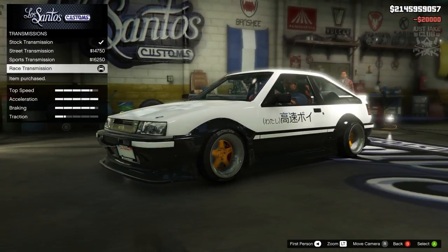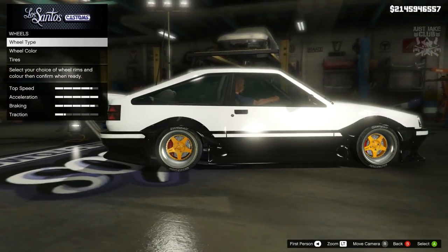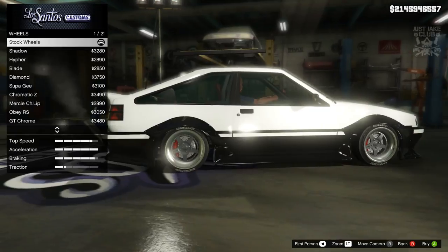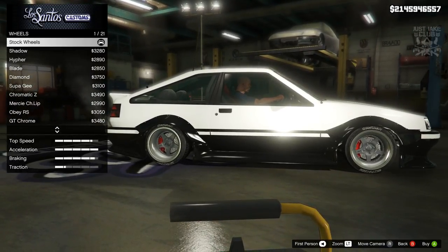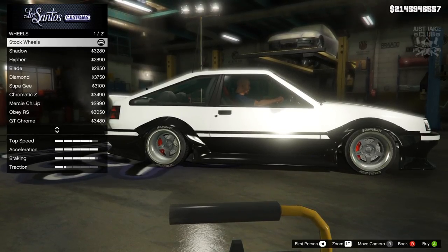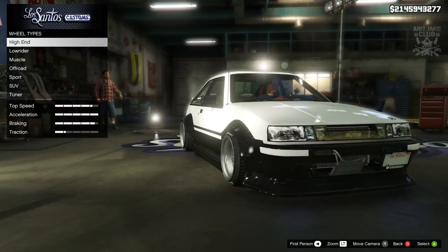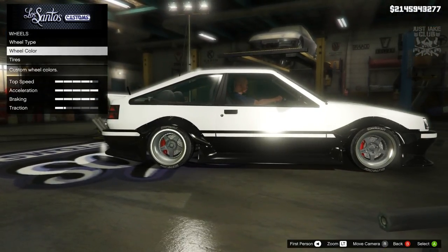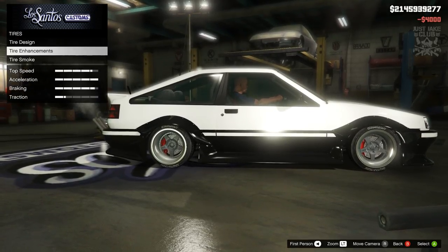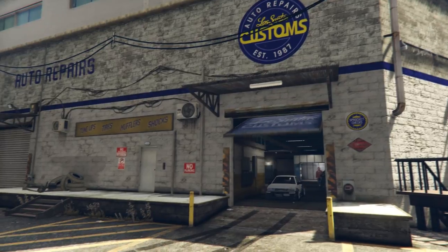Suspension gets competition spec, then race transmission and turbo tuning. For wheels, they turned yellow when I spawned the car in yellow, but switching back to stock gives us the original chrome wheels — they're so unique and awesome there's no reason to change them. Then bulletproof tires and window tint to finish off the build.